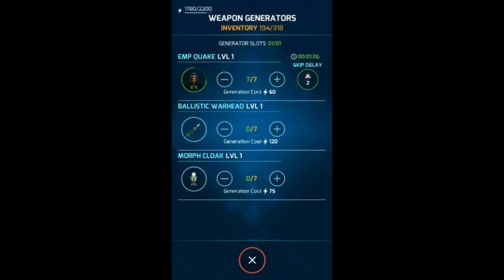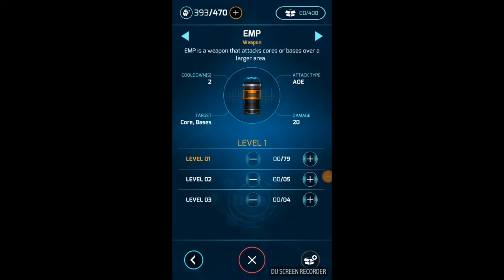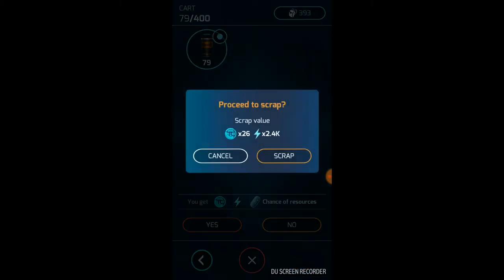Once you've generated a couple of hundred, go into your inventory and scrap them. This will earn you the energy back and a very small number of time credits. It's not a large amount, but by simply generating your own weapons and scrapping them, you can make time credits wherever and whenever you like.